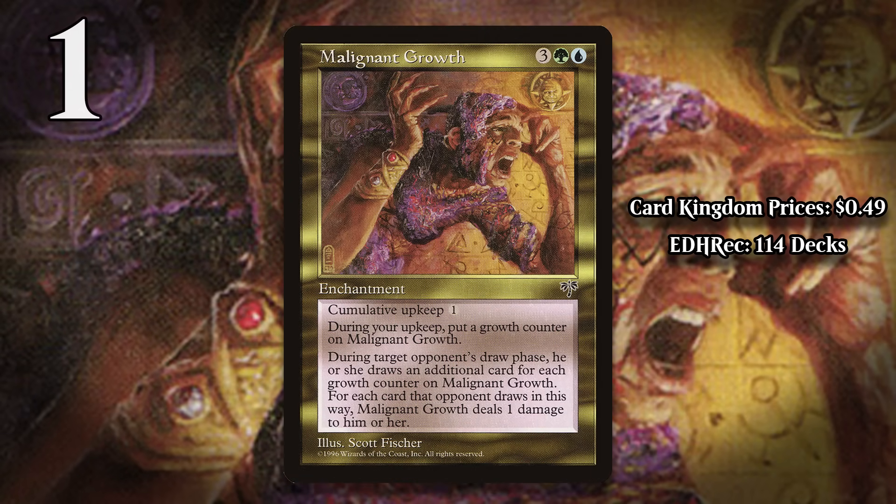And at number 1, I've got Malignant Growth. For three generic, a green, and a blue, Malignant Growth is an enchantment that gets a growth counter every upkeep. Then at the beginning of each opponent's draw step, that player draws an additional card for each growth counter on Malignant Growth, then Malignant Growth deals damage to the player equal to the number of cards they drew this way. In other words, this draws your opponent a bunch of extra cards, and it doesn't punish them nearly enough for that downside to be worth it. For good measure, it also has cumulative upkeep one, which means you have to pay an ever-increasing amount of mana each upkeep just to keep it in play. This does mean you can get rid of it whenever you want, and you're probably going to want to the first turn you can — but that still means you paid five mana and a card for no effect at all. That's pretty much this card's ceiling, and that's what makes it the worst multicolored enchantment in Magic.